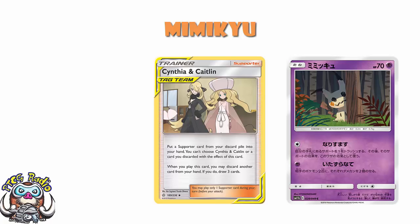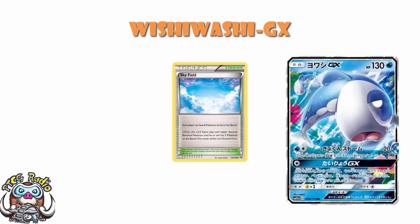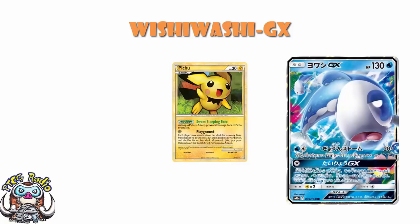Wishiwashi GX's GX attack lets you look at the top 12 cards of your deck, put as many Basic Pokémon you find there onto your bench, and shuffle the rest into your deck. What happens if your bench is full — can you put down more Pokémon than usual? The answer is no. You still have a set maximum bench size. Cards like Skyfield in Expanded can allow more bench space, but Wishiwashi GX — not unlike the old Pichu from HeartGold/SoulSilver — only lets you bench Pokémon up to your maximum allowed bench space.